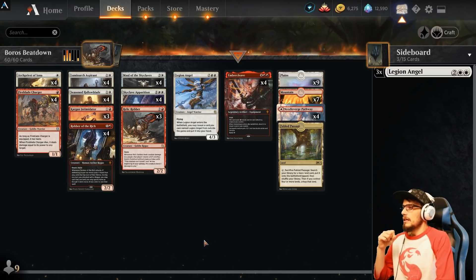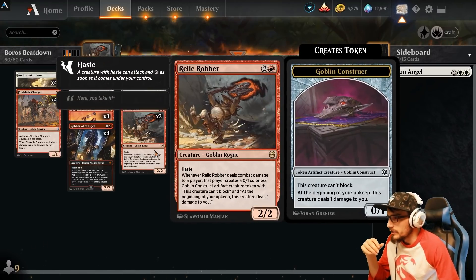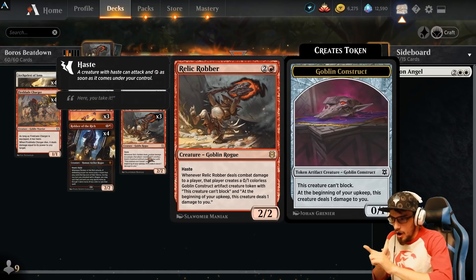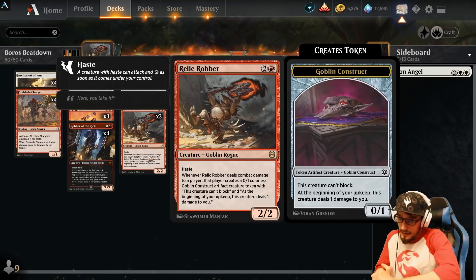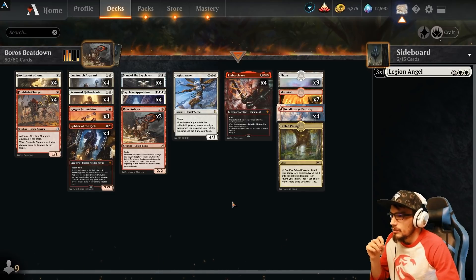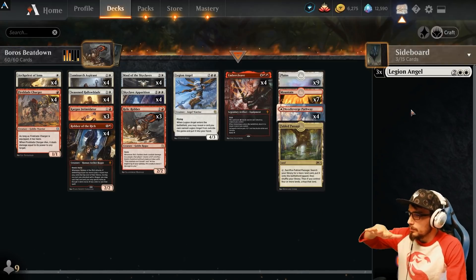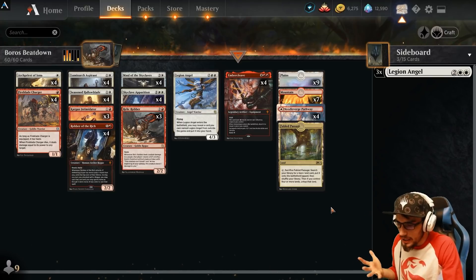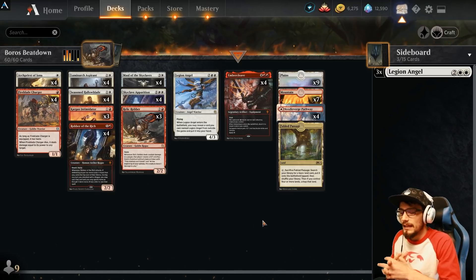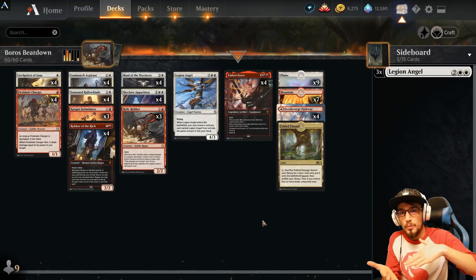The Skyclave Apparition is amazing on the charger or on the Relic Robber — if you can hit them a few times, you're dealing two damage plus the artifact construct deals one for a total of three per turn, stacking up over multiple turns. People are really sleeping on Relic Robber. There's no real draw engine here other than Robber of the Rich from your opponent and Legion Angel from your sideboard. If you get hit with mass wipes it's going to be hard to recover, but it's an aggro deck — just try to end games by turn four or five repeatedly to climb rank.